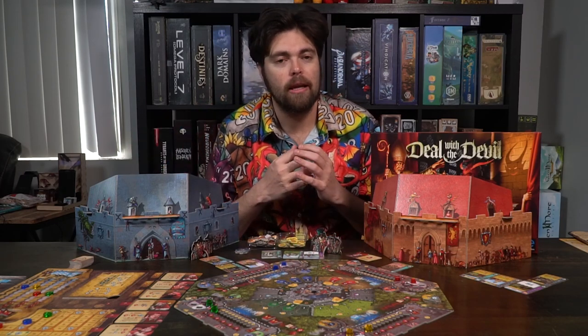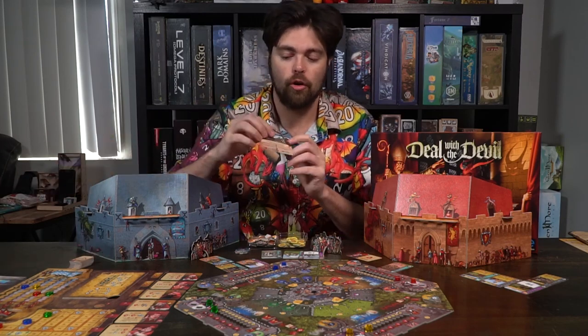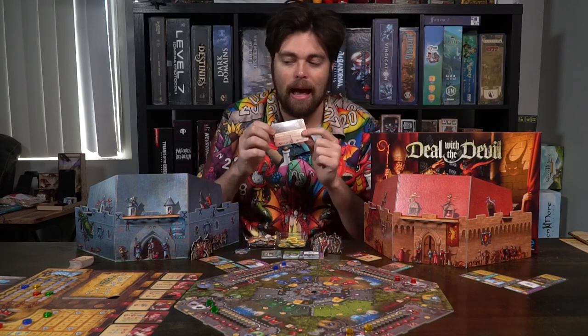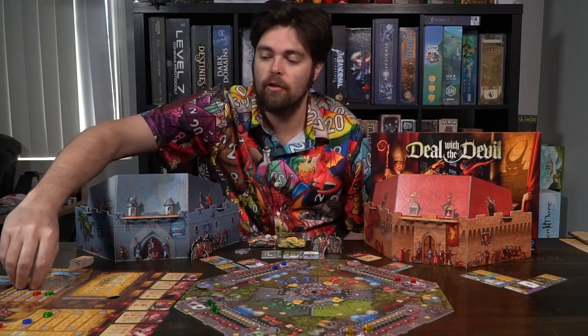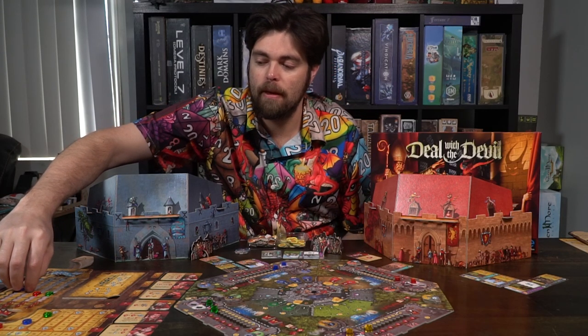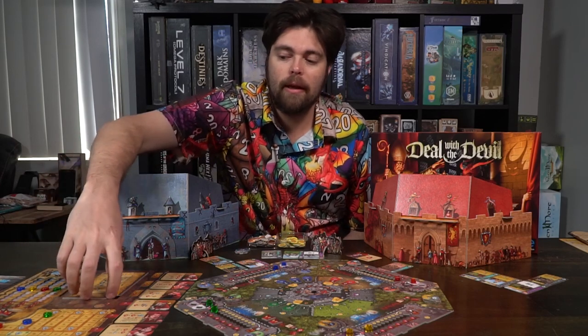You're not going to start with any buildings, but you will start with little guys that you'll place on the far right-hand side of your board, as well as the alchemists, who go on the top left-hand side of your board. Every player is going to get a certain number of buildings and a certain number of events — you'll be able to choose either the left or right-hand side. There are also spaces where you place your specific influence tracker, right there in the middle with the arrow.